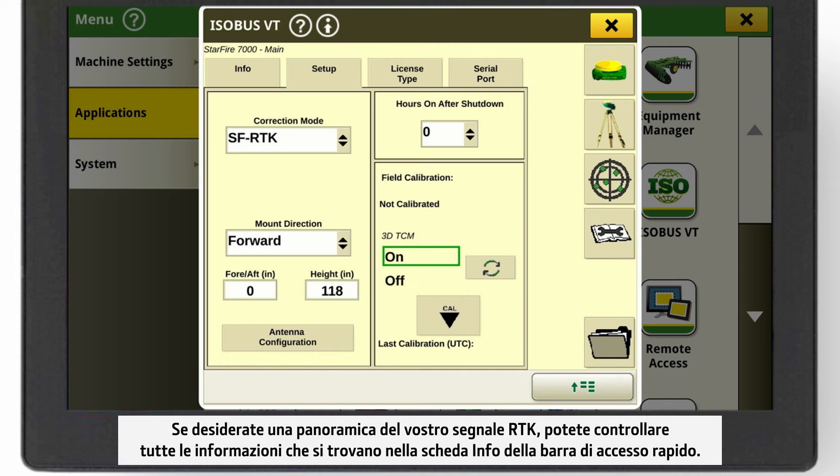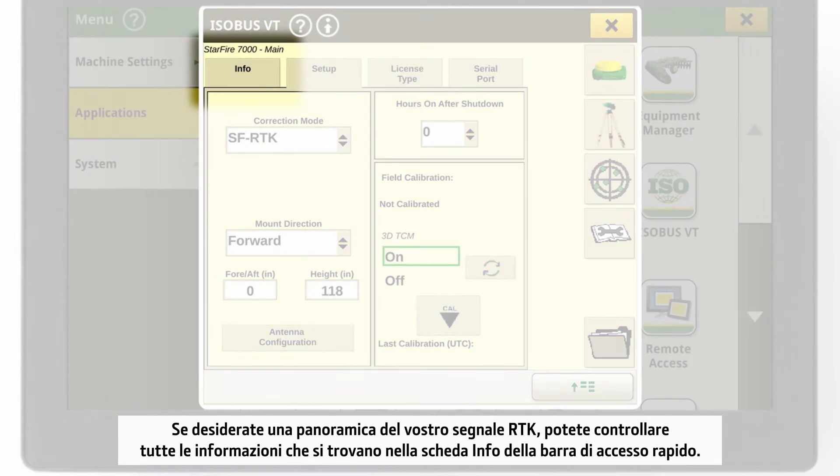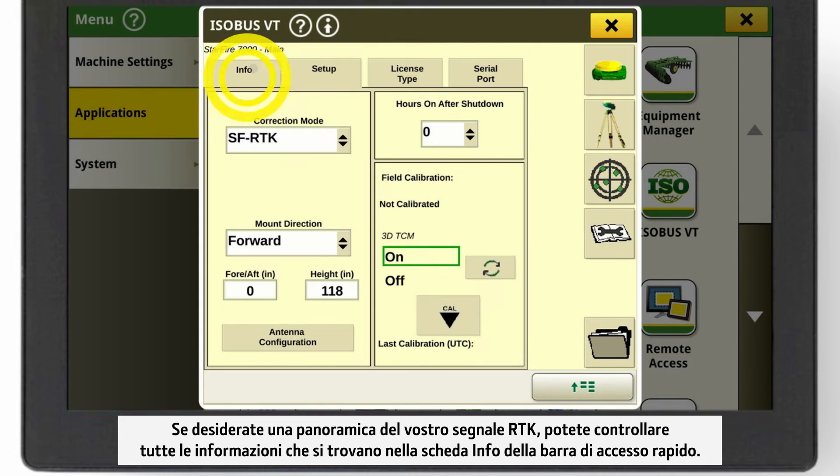If you want to have an overview of your RTK signal, you can check out all information under the Info tab in the shortcut bar.